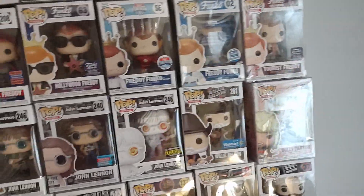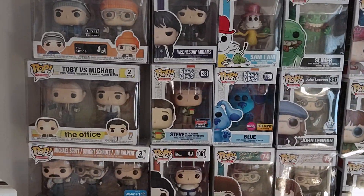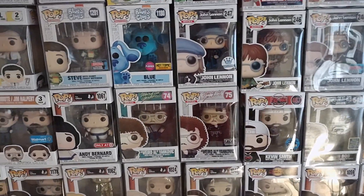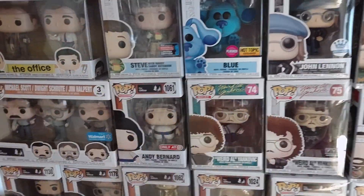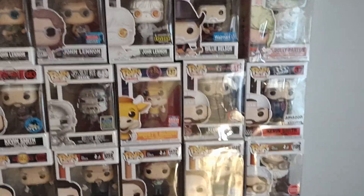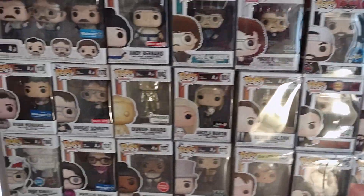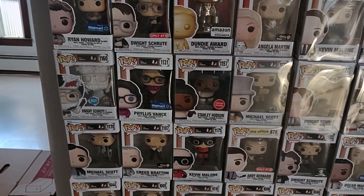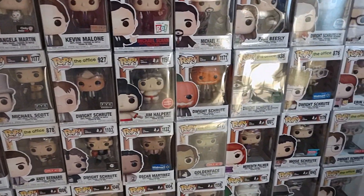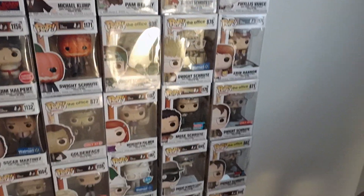Dolly, John Lennon — love John Lennon. Blue Steve, Andy. I really wish they'd make a couple more Weird Al's. Jersey Zone, Kevin Smith. And then we come down to the Office collection. I have every single figure in the Office collection except for the new Freddy Funko as Dwight, which I doubt I'll ever get because it's only 250 pieces and it's probably stupid expensive — I haven't even looked at how much it is.